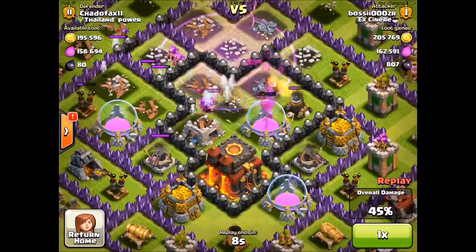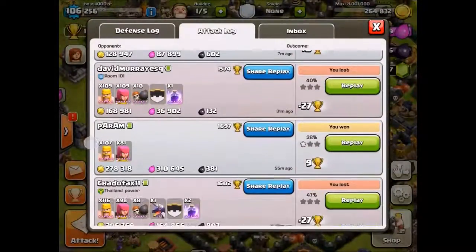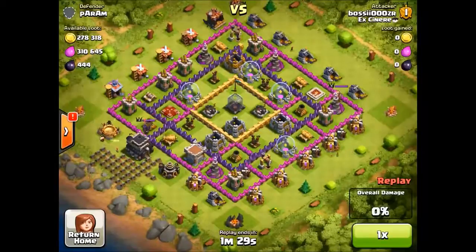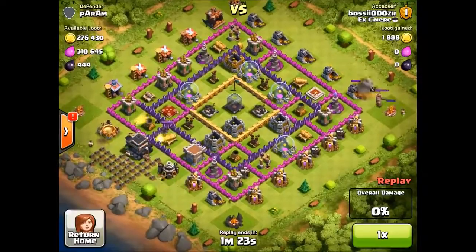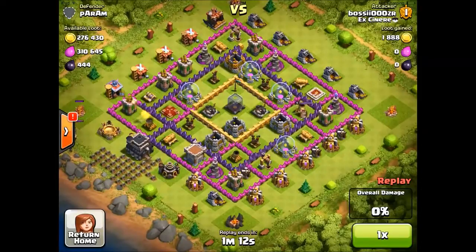As you can see, I got pretty deep into the base with this simple strategy by just bringing a rage spell and about eight wall breakers. The next attack I'll show is on a collector base, just to show that this strategy works on pretty much any base type. You're probably not going to make it into a max Town Hall 10 base, but a Town Hall 9 that's decently maxed you can probably get into and take out the dark elixir pretty easily.